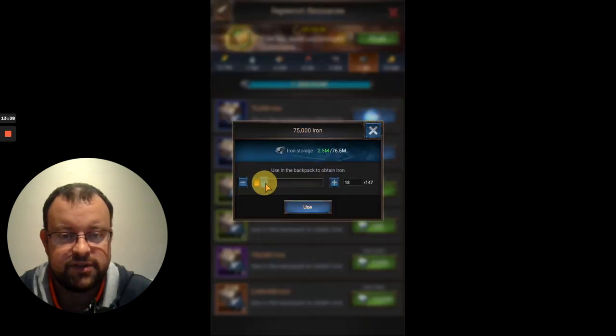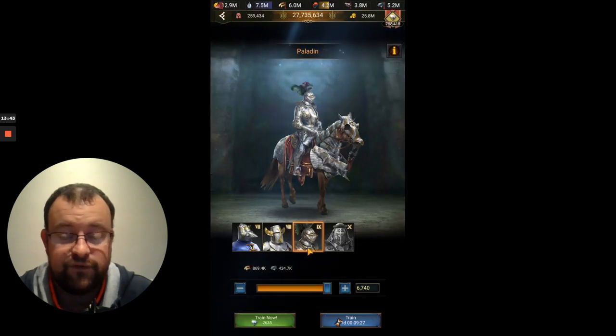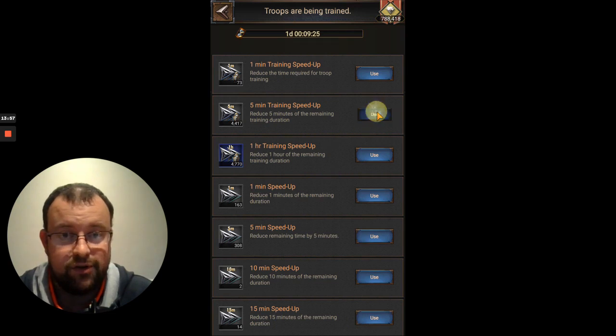If I'm going to hit the 9th box, I still need to do 24 of these batches. A batch of T9 Cavalry costs nearly 450,000 iron and nearly 900,000 lumber, which is not ideal — but it is what it is.